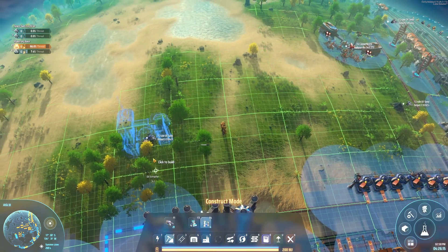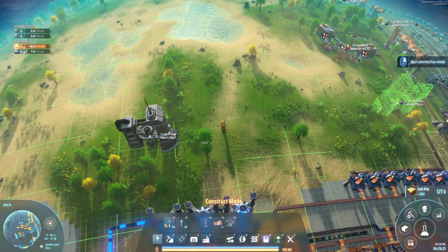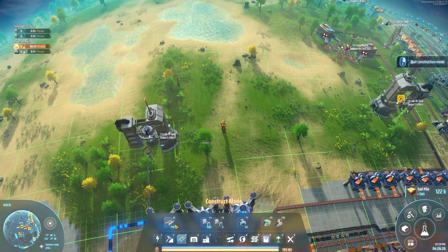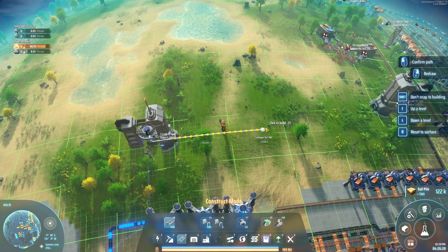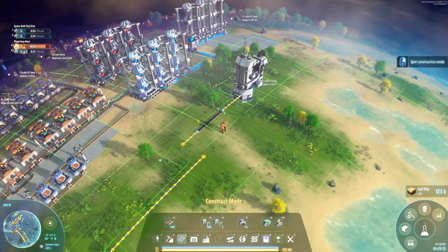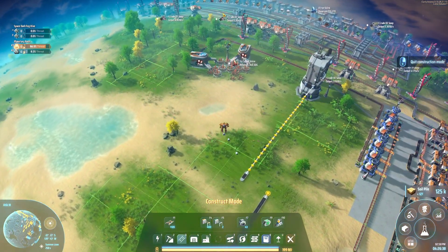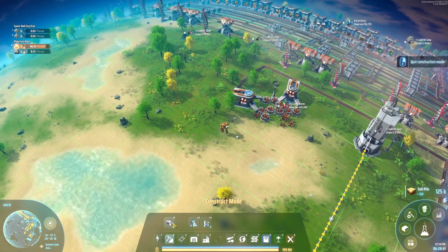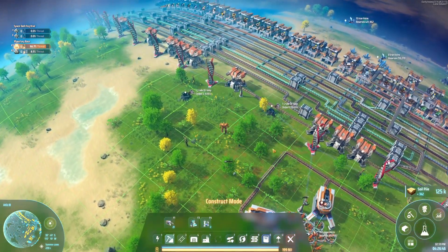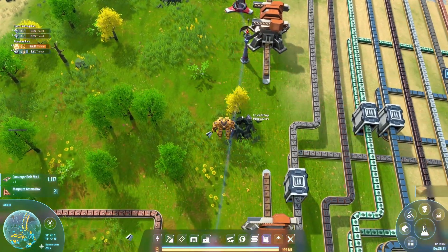I'm going to grab this one and this one — they do take power, so we'll power these guys up easy enough. I'm going to merge these belts. I don't know exactly where I want to put my oil facility yet, but there's two of them. We probably want to grab at least one more oil. We'll maybe grab this one up here, assuming we can. Hopefully we can tap this — I can't because of the ammo belt.